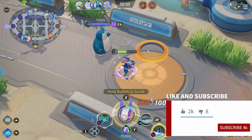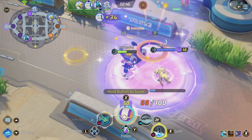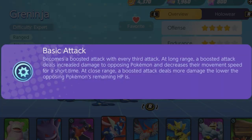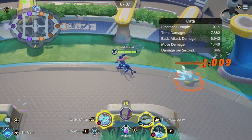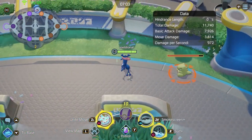Let's start with his passive abilities. The first passive is Torrent: whenever you are at half HP or less, you will do more damage and move faster. The second passive is your boosted attack — every third attack turns into a buffed variant. If it is a ranged attack, you will do more damage and decrease the enemy Pokémon's movement speed. If it is a melee attack, it does more damage the lower your opponent is, and it teleports you behind them.